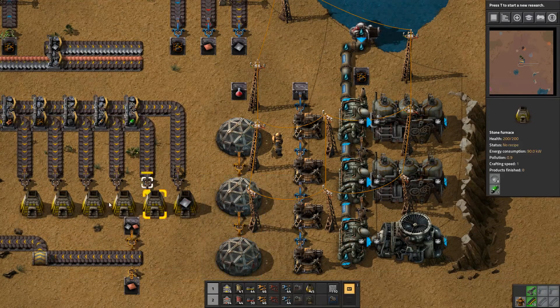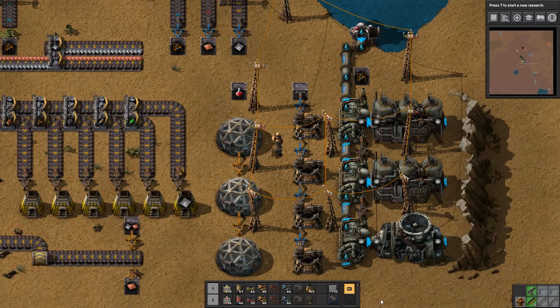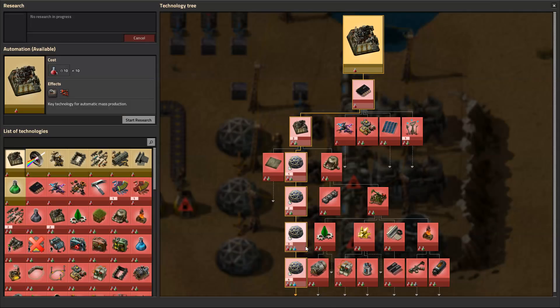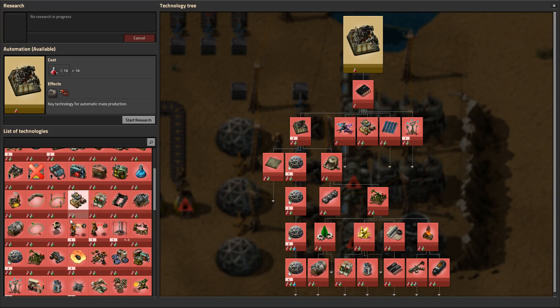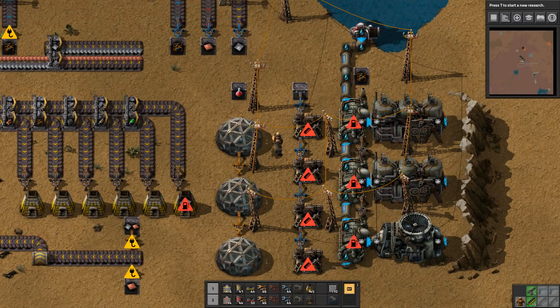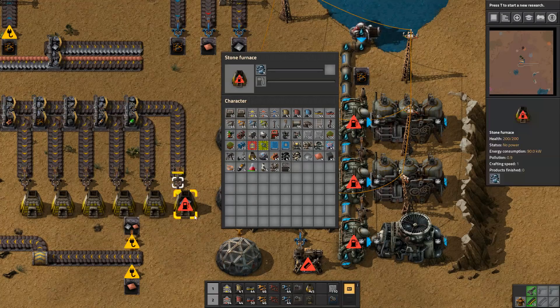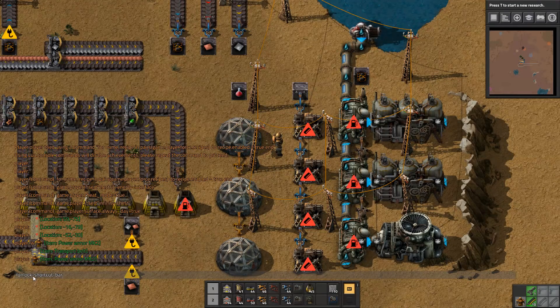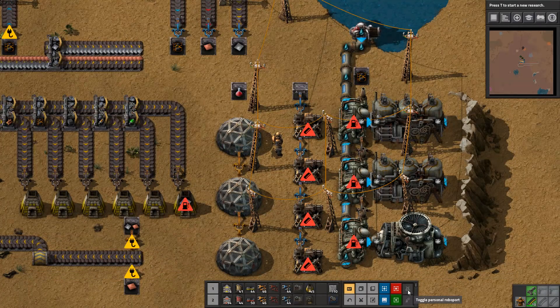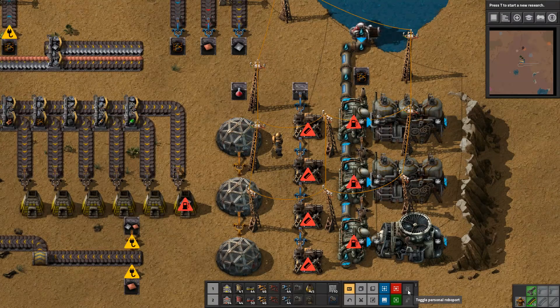This section down here showing your blueprints, deconstruction planner, upgrade planner, and all that stuff is locked behind the technology that gives you robots. There is a command — slash unlock-shortcut-bar — listed in the description below; type that in and it'll give you this whole bar. Alternatively you can load a previous save that already has robots unlocked. Once it's been unlocked for your player and install, it's permanently unlocked.